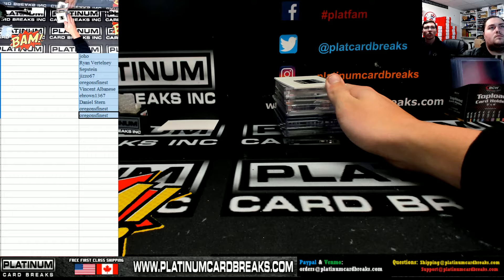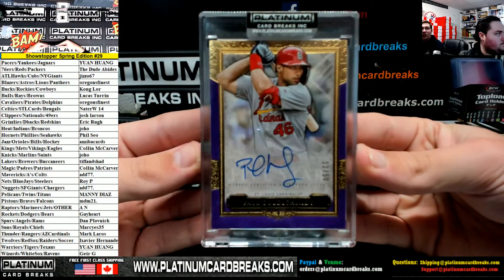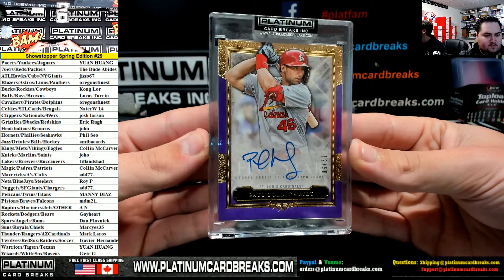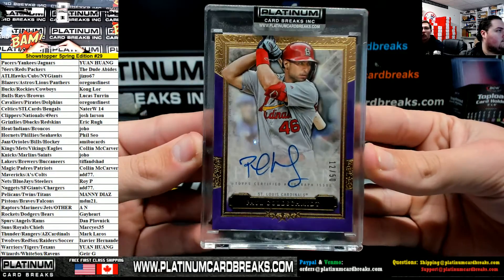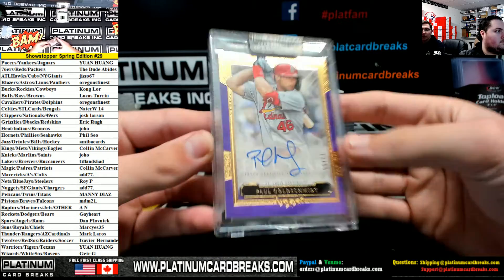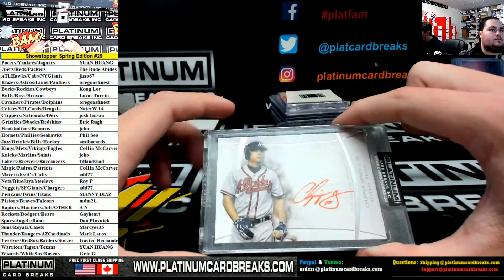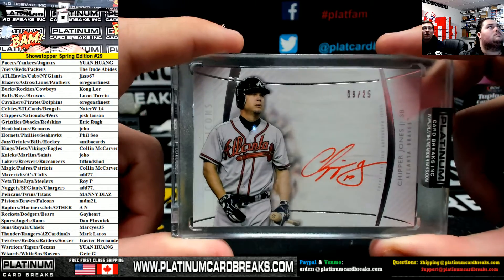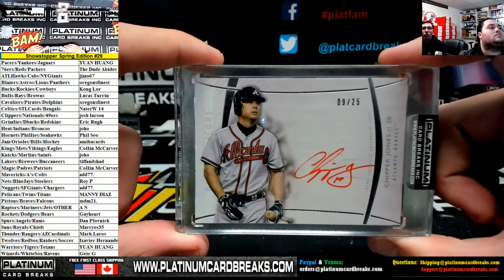All right, just cut it so you don't have to erase it. For the Cardinals, out of 50, Paul Goldschmidt purple — St. Louis Cardinals, his Nader W. Very nice. Paul Goldschmidt purple for the Cardinals. For the Braves, MDM out of 25, Chipper Jones Diamond Icons. Very nice. Red ink on card. Chipper Jones — best switch hitter of all time right here.